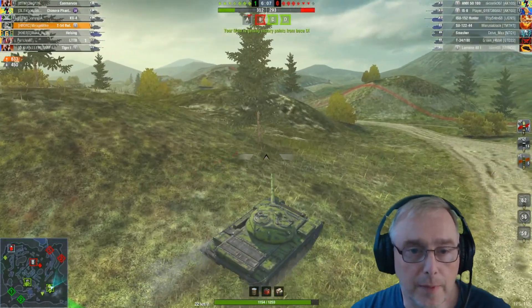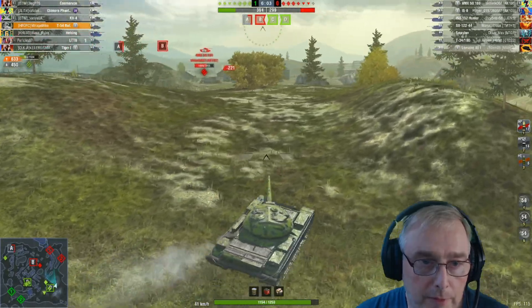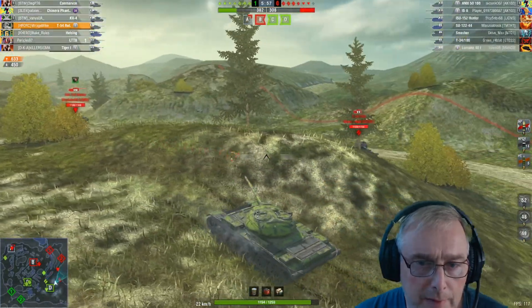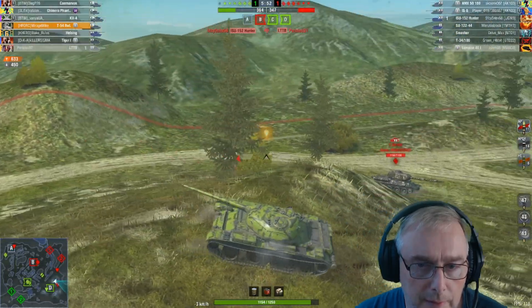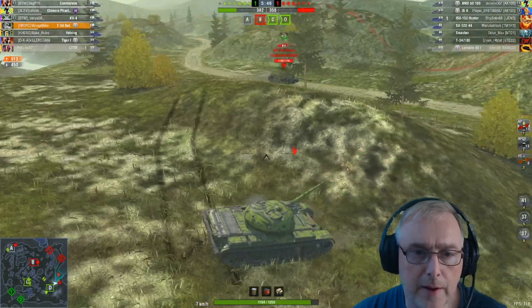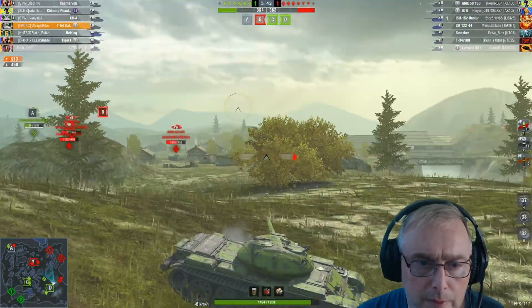Not the wisest of play, but we'll go up here and see if he has got some support coming, or if he was just rushing a bit. We'll try and get a shot on the AMX while we're here. He has got some support - he's got the ISU and the T-34-100 here. So we'll just play it safe and take the T-34, keeping ourselves out of harm's way.